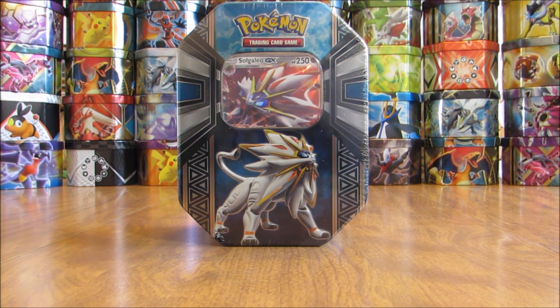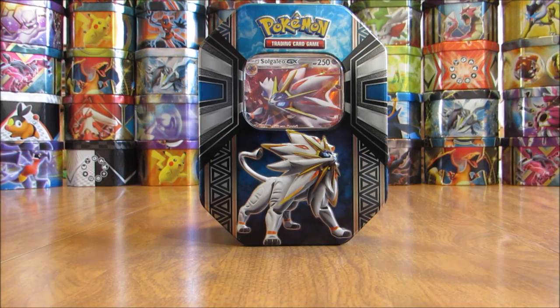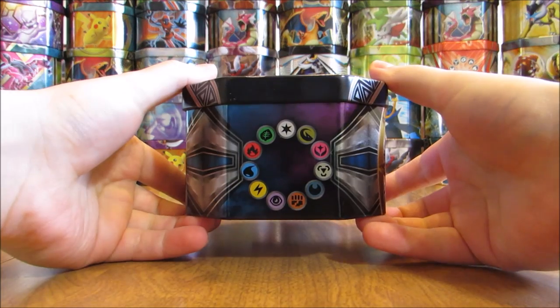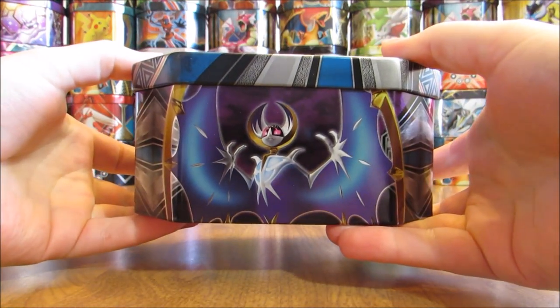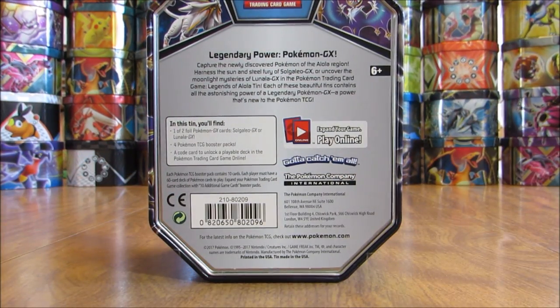Let me take off the plastic wrap here and I'll show everything that's on the inside of the tin. The plastic wrap is off, and just to give you a little better look at the tin — Solgaleo GX in this one, Lunala GX in the other one. A 360 view of the artwork. You can see Lunala right there, Solgaleo on this side. These are the Legends of Alola tins.